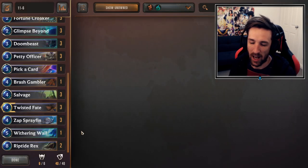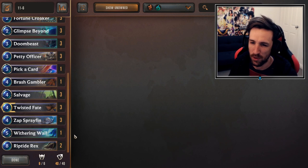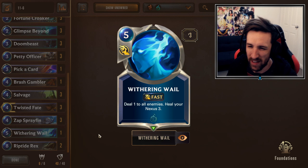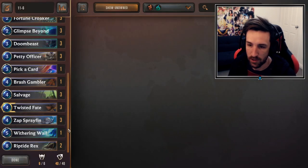One Withering Whale — this is pretty much just a one-off because it's very niche in what it does, and that is blowing out aggro decks. There are a few aggro decks running around like Nightfall. We can consider Scouts to be somewhat of an aggressive deck, even though Withering is not fantastic against it. You can sometimes punch through their Ranger's Resolve early and then use Withering Whale to get some healing as well as clearing their board.